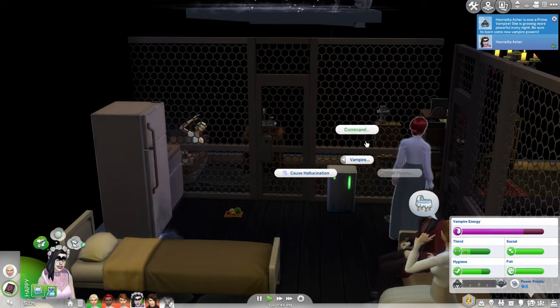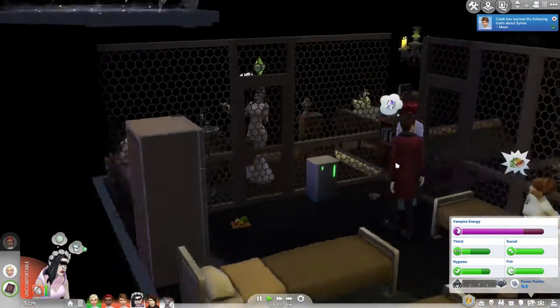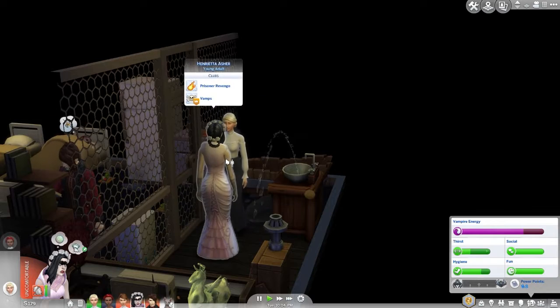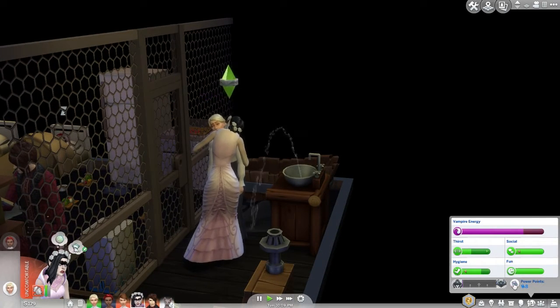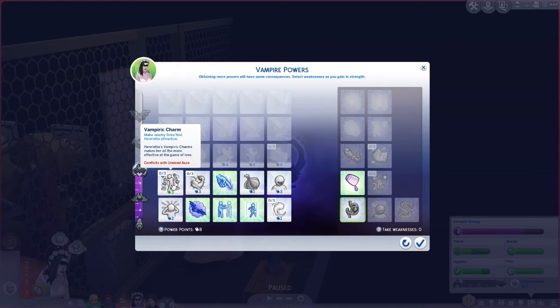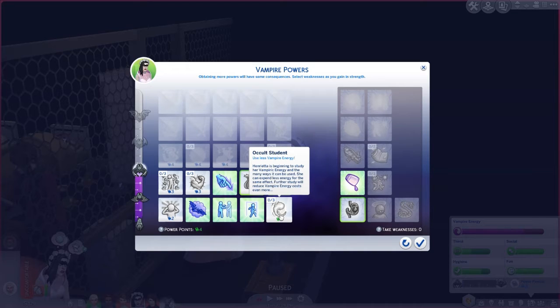Maybe she can command one of the prisoners to repair the fridge — she might get electrocuted. Let's compel her for a deep drink. Now with our new vampire points — we'll take 'bothered stomach' as a weakness since she doesn't want to eat human food anyway. And let's take garlic immunity because she's going to be working with garlic.